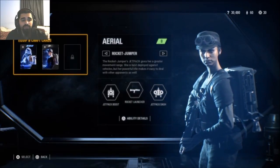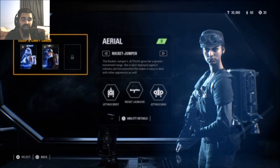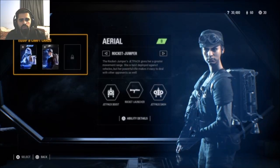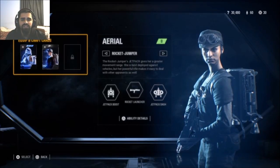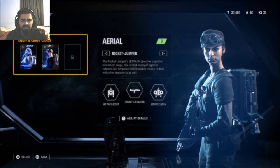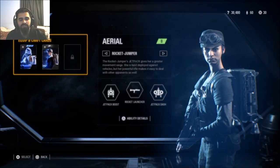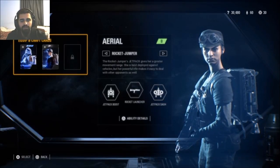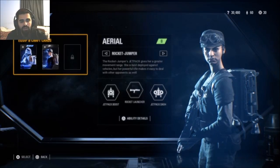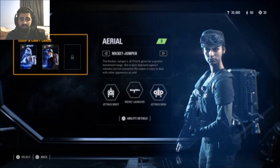Last but not least, the Resistance Rocket Jumper uses the EL-16 HFE without mods, so no Reduced Recoil and no Extended Range. Be careful because you'll have much higher recoil and less range. The gun is still good and you can get a lot of kills with it. Personally I tend to go for heroes when playing the Resistance rather than the Rocket Jumper. That said, I've seen people use the Resistance Rocket Jumper really well, so don't get discouraged — definitely go for it if you like the EL-16.